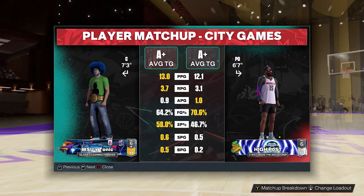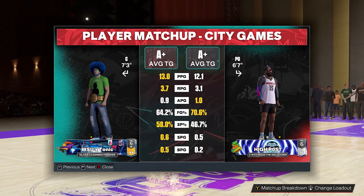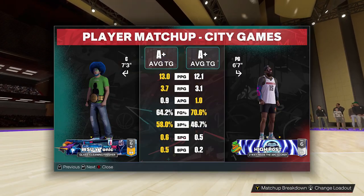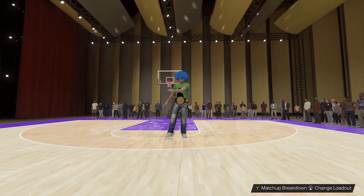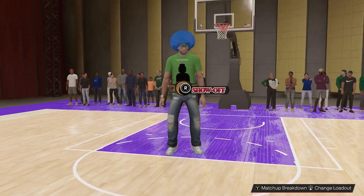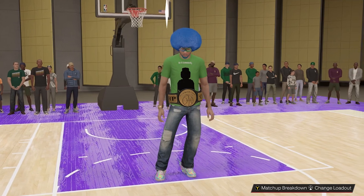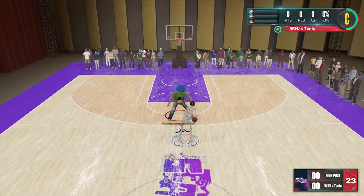What is up, YouTube? Today we got a unique matchup. I'm on my 7'3 post scorer going up against a 6'7 post scorer. Shout out to high post — I've played him two or three times every single year ever since NBA 2K21 next gen. He likes to make his unique small post scorer build and play the 1v1 court. He does work from the high post, doing a lot of post fades near the free throw line. He shoots 70% from the field — he's going to be efficient, but I do feel like I have a big advantage this game.